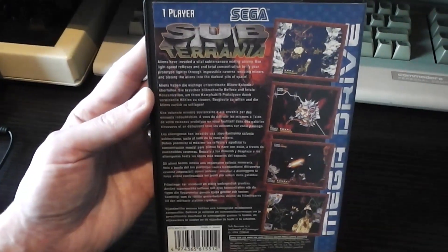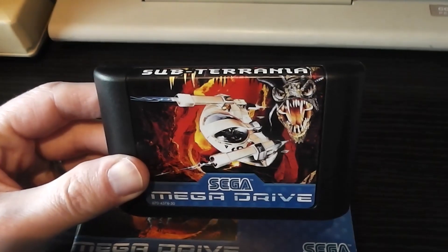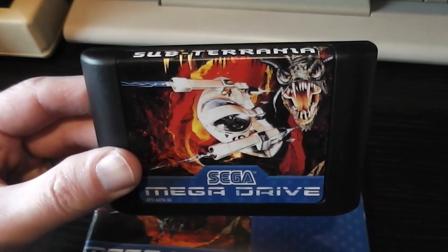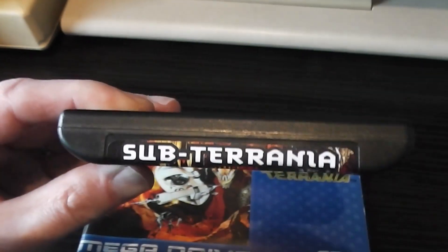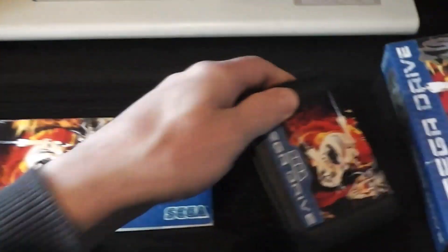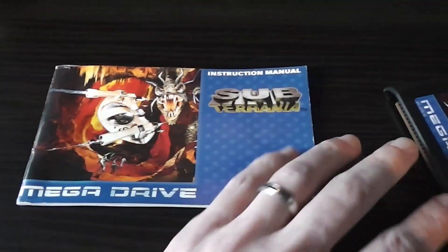Let's take a quick look at the cartridge — it's pretty much the same imagery as on the front cover. It says Subterranean on the top and Sega Mega Drive on the bottom. Now here are the instructions, and these are basically annoying.